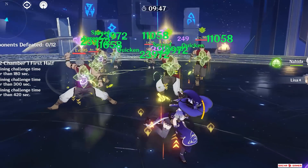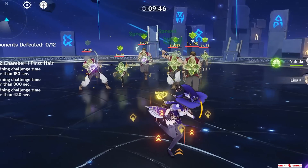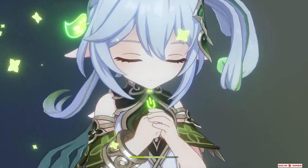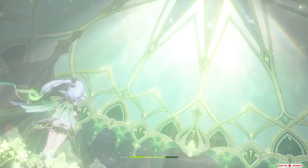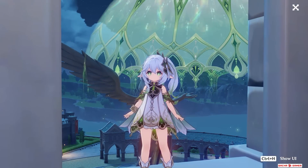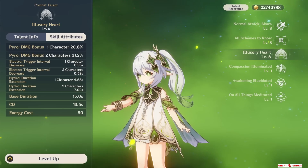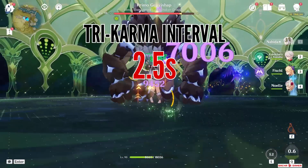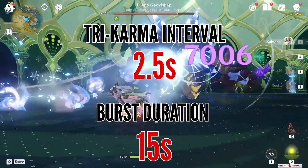This damage ranges from 11,000 to 25,000 if it's a Spread reaction when the enemy is Quickened. Her burst creates a gigantic palace field, but it doesn't actually deal damage — the only thing it does is empower her Tri-Karma depending on what teammates she's with. By default, her Tri-Karma can be triggered every 2.5 seconds and the burst lasts 15 seconds.